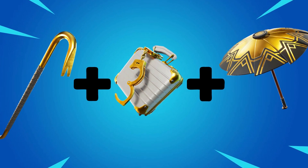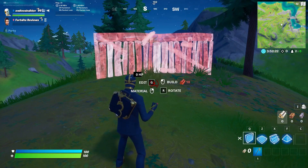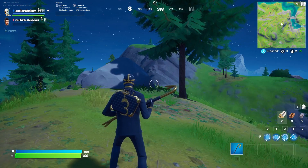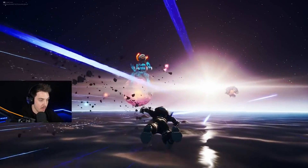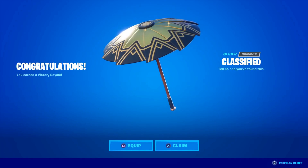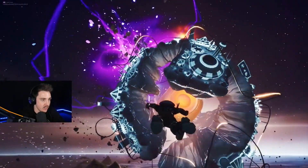Number 1: the Travis Scott skin with the Gold Crow pickaxe, the Double Agent Hard Case back bling, and the Classified Umbrella. This is genuinely the best Travis Scott skin combo you'll see. The Gold Crow pickaxe is a golden crowbar that looks absolutely insane paired with Travis Scott. The Double Agent Hard Case is a white briefcase with a golden trim, so the gold matches the pickaxe and the white contrasts Travis Scott himself. The Classified Glider, also featured in a previous combo, finishes it off perfectly. Overall, this combo is just so nice, and you'll need to try it if you have the Travis Scott skin.